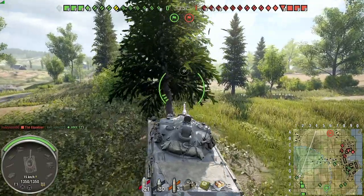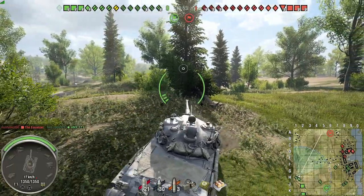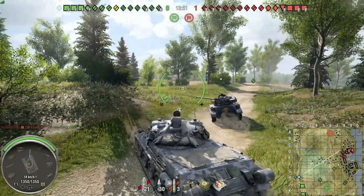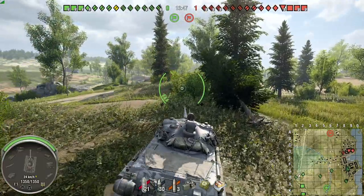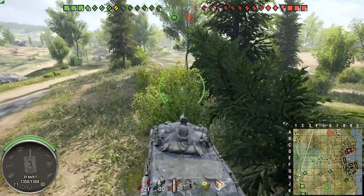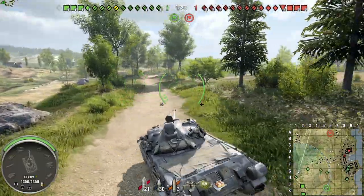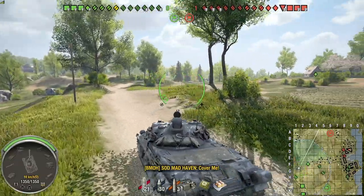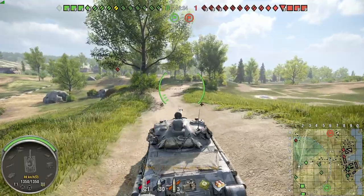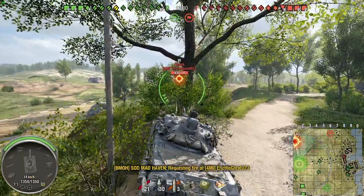We're just knocking down a single tree in case we have light tanks that want to come down the middle. But I started to look at the map — both light tanks are on the right side of the map. Once I realized that, I knew no one was covering the center. So it's time for me to push up. Requesting cover — there's a three-man artillery platoon on our team, hopefully they get the idea that I'm moving up to spot.